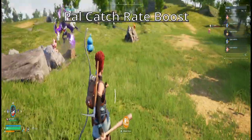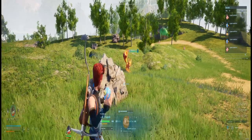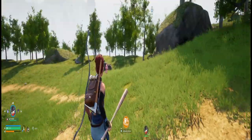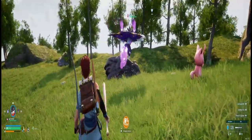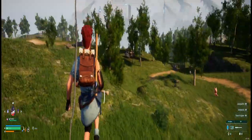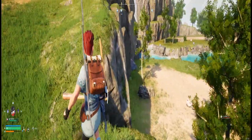Something very important: when you're trying to catch a pal, if you approach from the back, you'll see an increase in catching ability. As you can see, the catch rate spiked up by almost three times just by approaching from behind. Also, if a pal is asleep, the catching rate increases even more, so keep that in mind — it's very useful for catching them off guard.